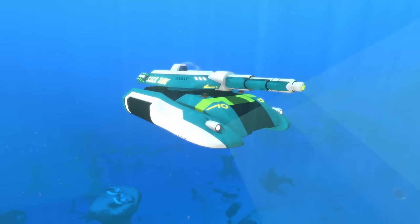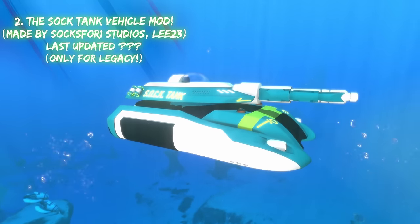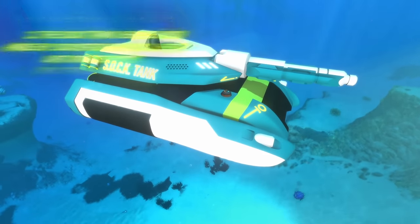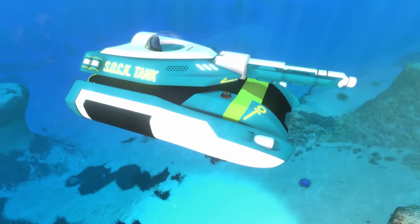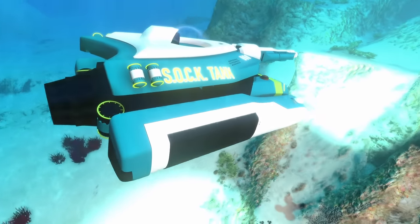The final mod introduced is the Stock Tank — less of a submarine and more of a military tank vehicle. It sinks straight to the bottom when placed in water, making it a really unique and unusual vehicle mod for Subnautica.